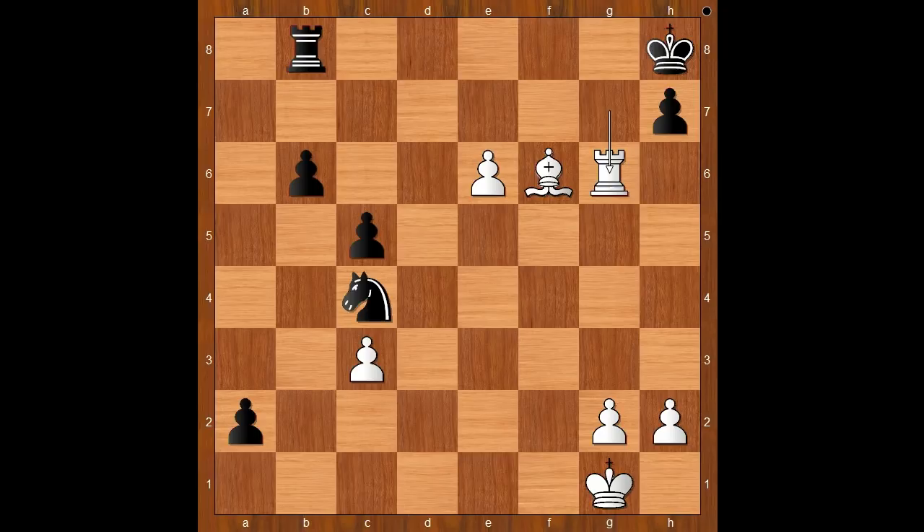So we have king to f8. When Flieger saw this position in his mind's eye a few moves earlier, he concluded that at least he can have a draw from this position — for example, if he plays rook to f7 check.